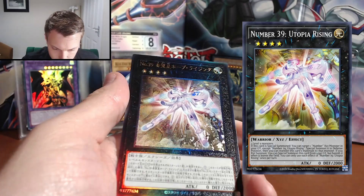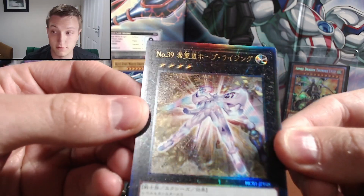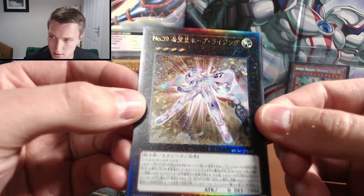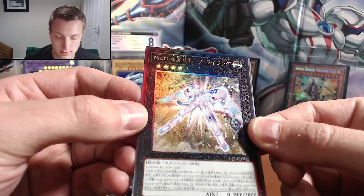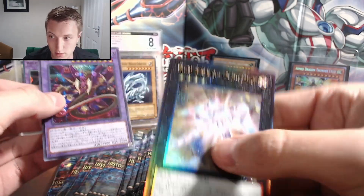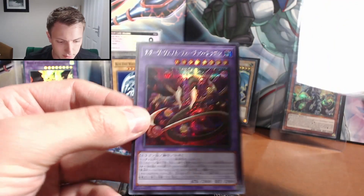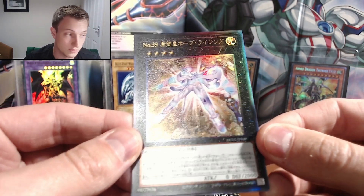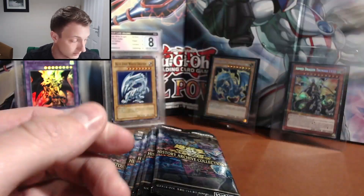And then that one — this is probably quite rare but I've no idea what it is, because it feels different to the rest of them. That might be Number 39 Utopia, actually — an alternate art. I don't know, is that like an Ultimate Rare? Look at it — it's everywhere, that looks really really cool. And then last but not least — yeah, sorry, I'm being an idiot. Number 39 — so that's definitely the Utopia one. That's awesome, really really cool. Really happy with that. I think that must be like a Prismatic Secret Rare or an Ultimate Rare or something. We've got loads more packs to go yet and we've already made some really really good pulls.